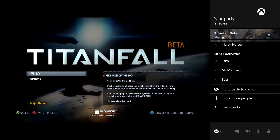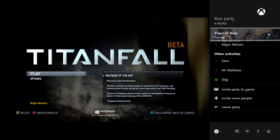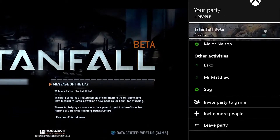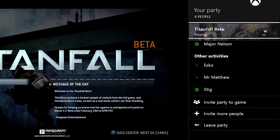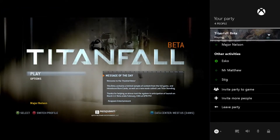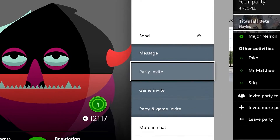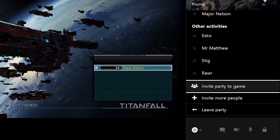That is awesome news. What about cross-game chat and parties, Richard? That has always been there, but how have you made it easier? The UI makes a clearer distinction between the people that you're playing with and the people that you're chatting with. You now have three distinct options for bringing people into your party: you can invite them just to the party if you want to chat, you can invite them just to your game, or you can invite them to the party and to the game simultaneously. And I see here you can invite party to game as well, which is awesome.